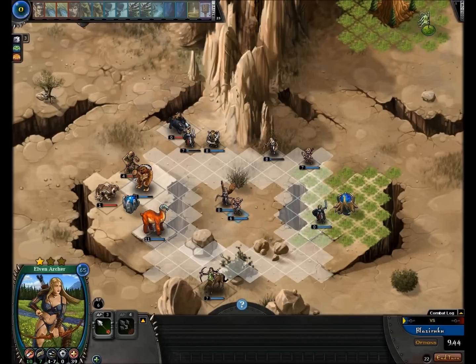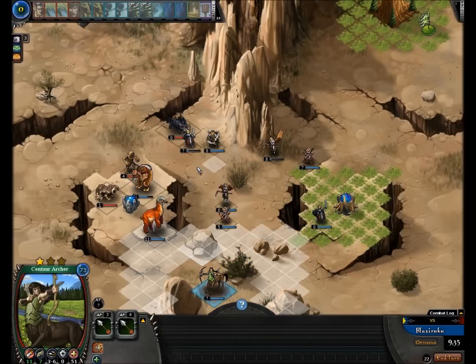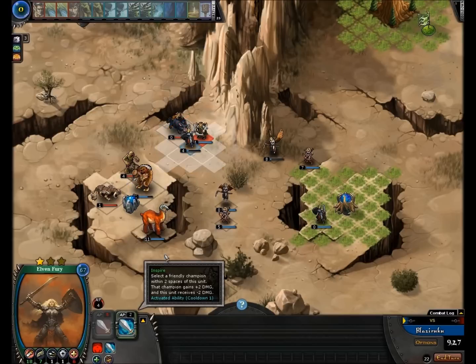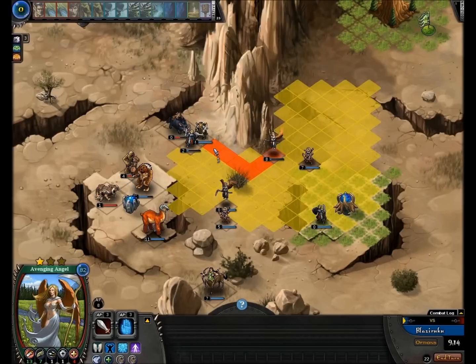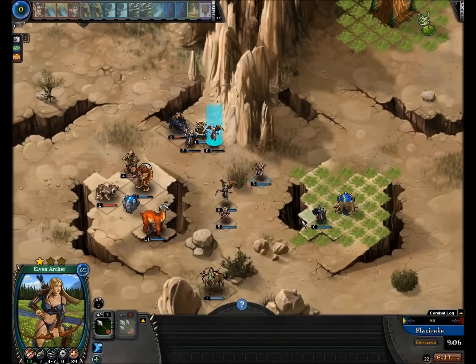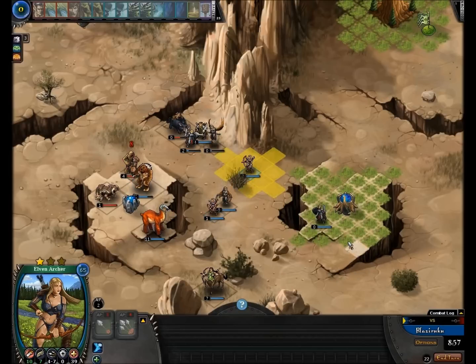We'll attack - there's a reason we can't attack this unit, I'm not sure why. It seems a bit glitchy. Right now we cannot attack that unit. Let's end our turn. The game takes around 15 to 20 minutes, so it's pretty good - not too long, not too short. Right now I'm on normal difficulty. There's also hard and legendary, so I'm sure it'll get harder than this.